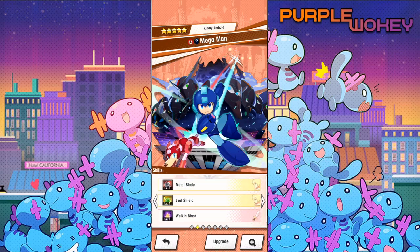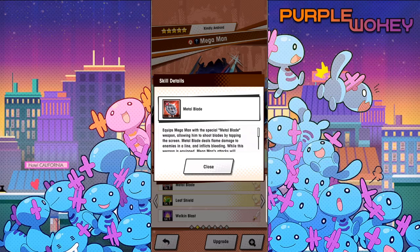Let's go in here. The first thing you'll notice is that he's level 1 in all his skills. Even though he's at 50 mana circles, he's still level 1 in all his skills, and that's because you have to play the event to actually get his skills upgraded. So we've got Metal Blade — equips Mega Man with a special Metal Blade weapon, allowing him to shoot blades by tapping the screen. Metal Blade deals flame damage to the enemy in a line and inflicts bleeding. While this weapon is equipped, Mega Man's attack will consume a weapon gauge until it's exhausted. So this just straight up changes your attack animations.